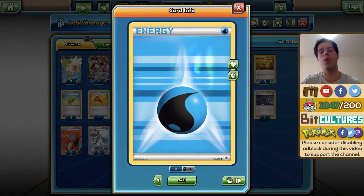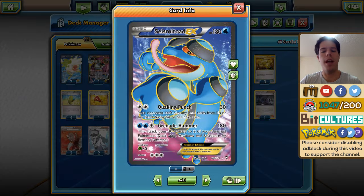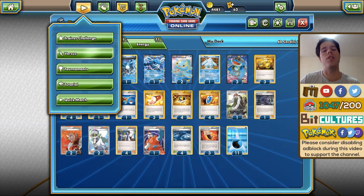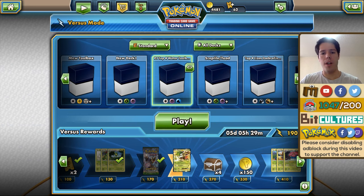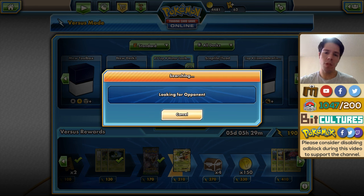We have eleven beautiful holo Water Energy. The main strategy is to attack with Grenade Hammer, deal a ton of damage, heal off the damage with Rough Seas, use energy acceleration, free retreat, and even lock down opponents with Quaking Punch. There's a ton of options and versatility, and it's really easy to see why such a deck made top four at a tournament like US Nationals.